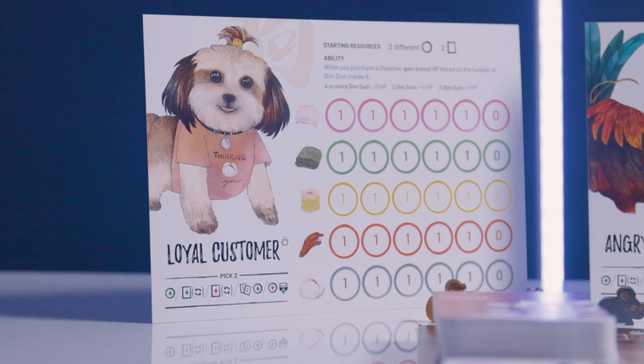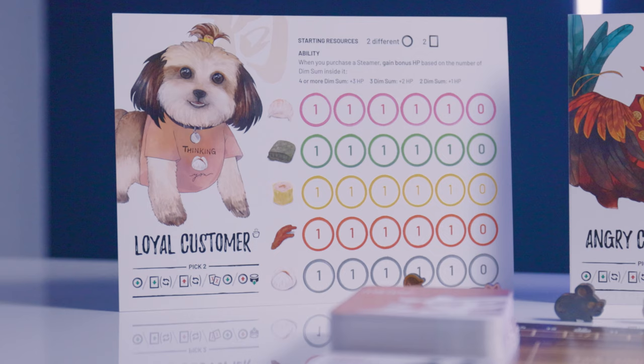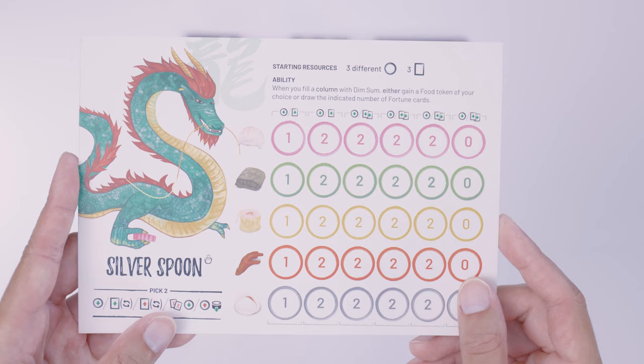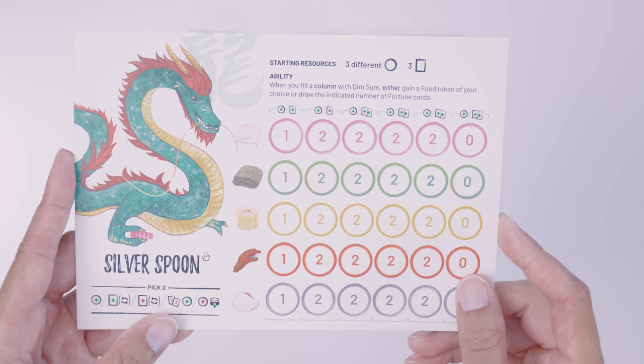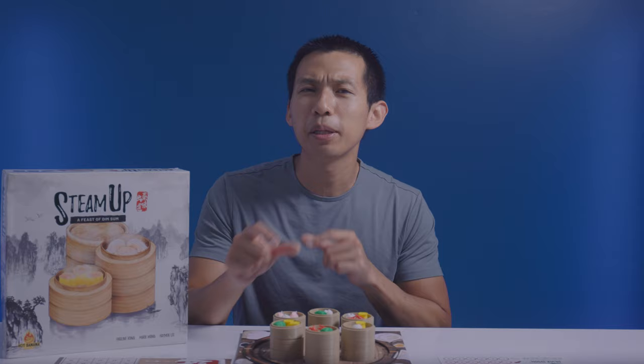Look at your animal board to see how many food tokens and fortune cards you start with. You can choose the food tokens you take from the supply unless your board specifically states the types. For example, Silver Spoon starts with three different resources and three fortune cards. There is also an advanced steamer setup where instead of randomly picking tokens and steamers, players take turns filling in the steamers and placing them on the turntable — that mode is available in the game.